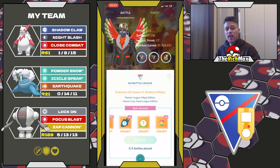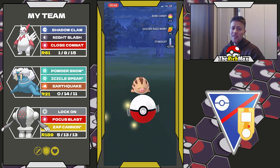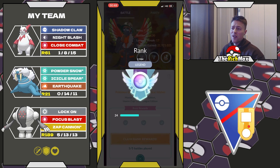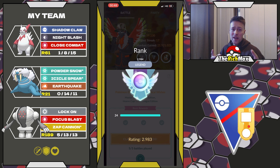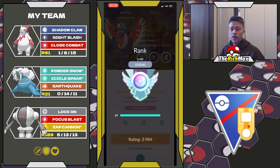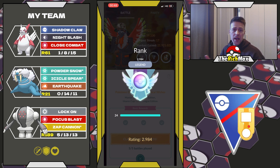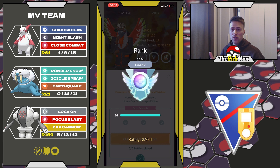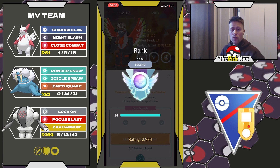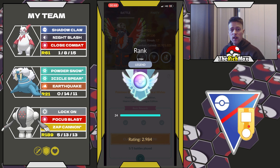We finish with a nice 4-1 set with Zangoose. I'm not really recommending this team but you could use it — as you can see, I didn't see one Medicham in any of these battles, only one Deoxys Defense with Counter and besides that no major Counter users. Let me know how your own battles are going, and I'll catch you guys in the next video — peace.